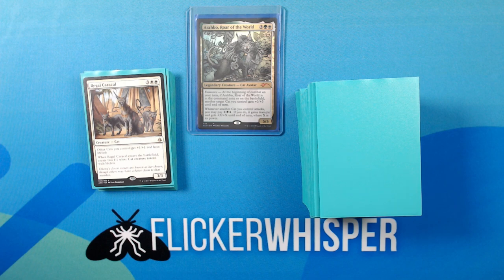Regal Caracal — 3 White-White for a 3/3 Creature Cat. Other cats you control get +1/+1 and have lifelink. When Regal Caracal enters the battlefield, create two 1/1 White Cat creature tokens with lifelink.